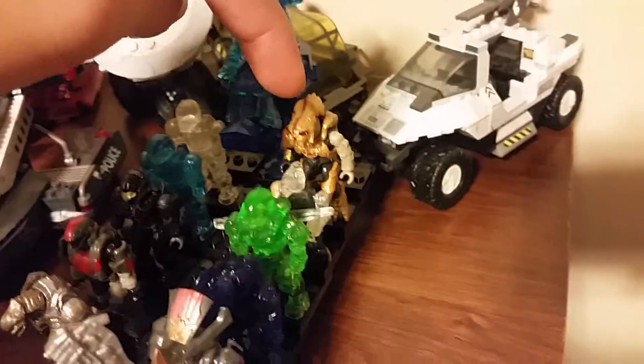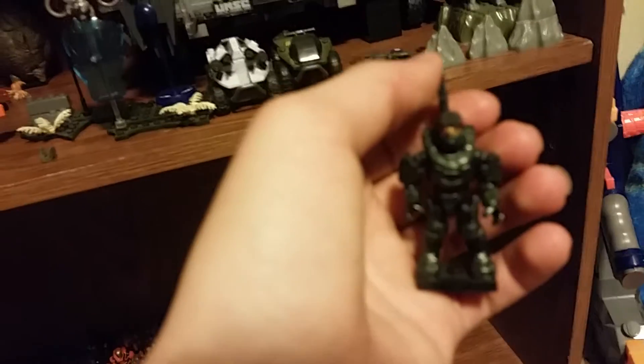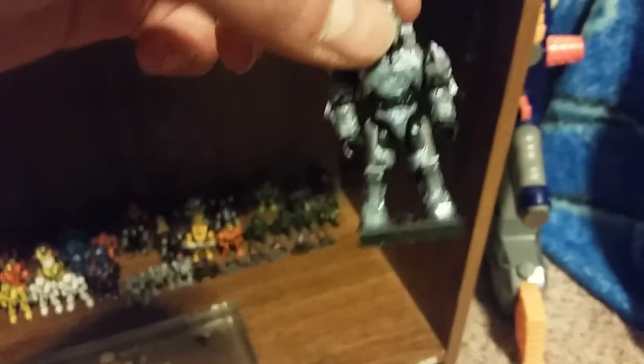My tenth favorite would be this Arbiter from Halo 5 Guardians. One thing I noticed about Arbiters is that they all have this little hook around their right shoulder. Hopefully I'm getting the blue Arbiter that comes with the Shadow set too. That Arbiter from Halo 5 also comes with Master Chief with the Cracked Visor. I also got Spartan Fred from Halo 5 as well.